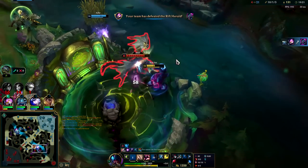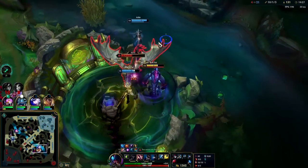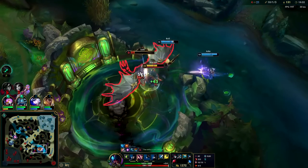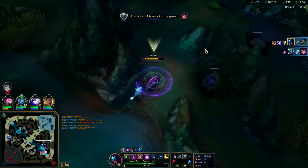It's a Rek'Sai with a gold advantage that you build from level three red buff - which is so hard to play against. We have mobility, we have CC, we have burst, we're not that squishy. Rek'Sai's healing around level five from her passive is pretty good - look at that, that's like 300 HP.